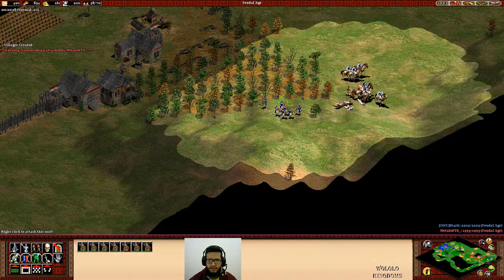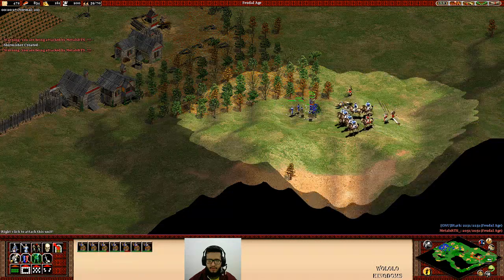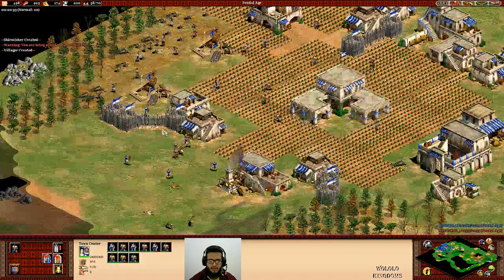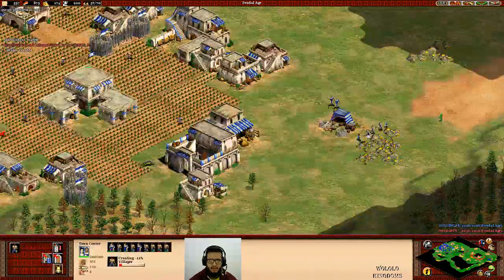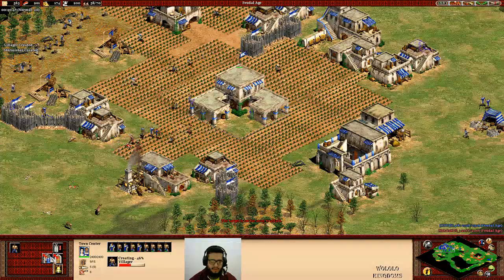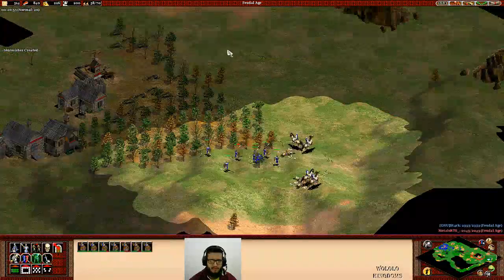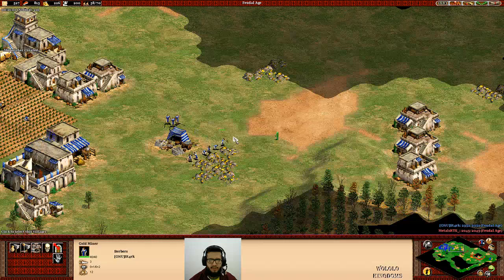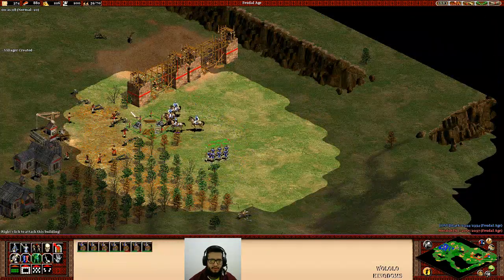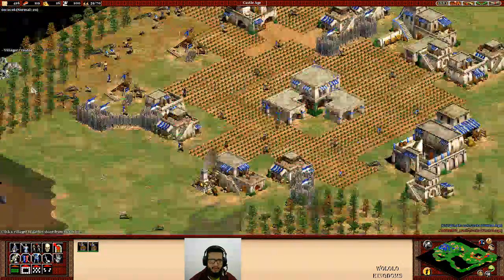I'm trying to find some opportunity to raid, to do something different. Two spearmen over there killing my scouts. It seems the skirmishers have to deal with the man-at-arms. I can try to put some more pressure on this guy now. I'm going to make this wood so idle.